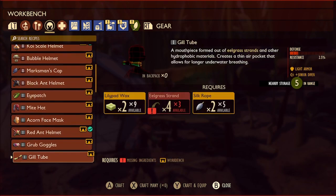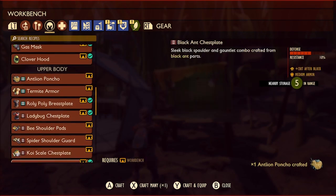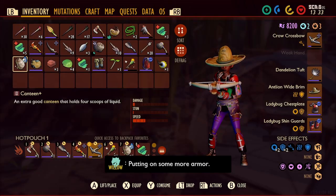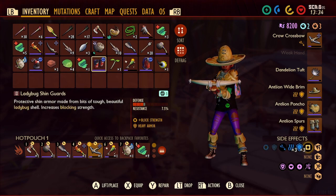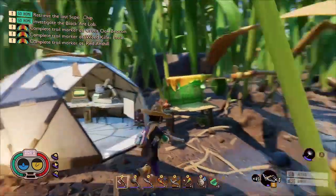Now that we've got all the pieces we need, we can make the antlion armor set, which in my opinion style-wise is the coolest armor set so far. We've got a wide brim hat, a poncho, and spurs — I mean it doesn't get much better than that.